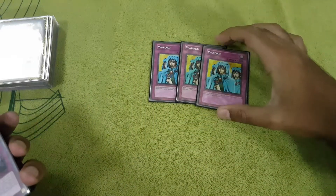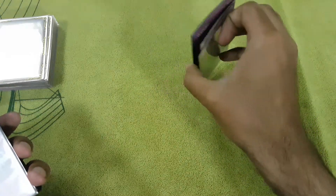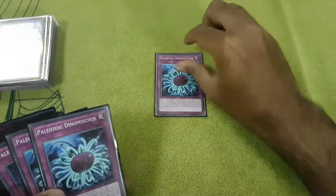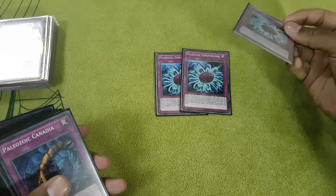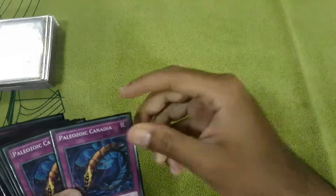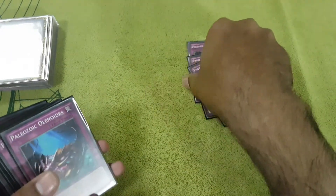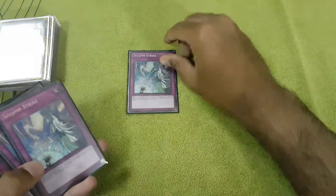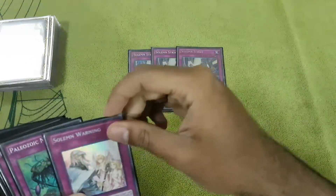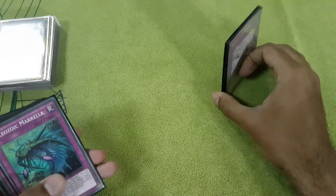Triple Waboku — card is amazing, gets you a Paleozoic and protects it until the end of the turn, really good. Triple Demescius or Karmakat, it's a card-1 banish. Triple Bukamun — the Bukamun Paleozoic. Triple MST at 1. And for the trap lineup, we run Triple Strike and 1 Warning — since Strike is still at 3, you run 3, really good.